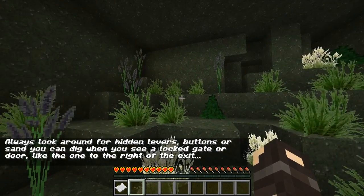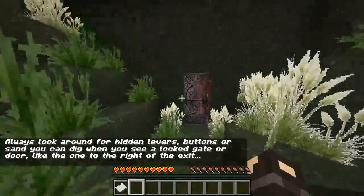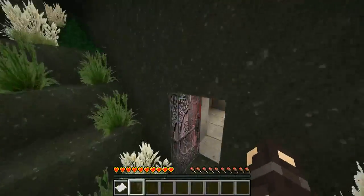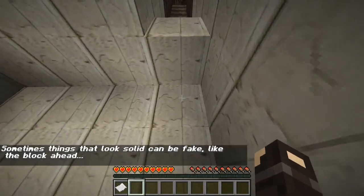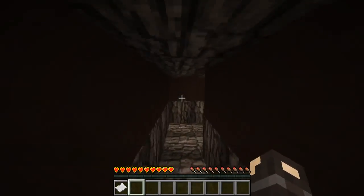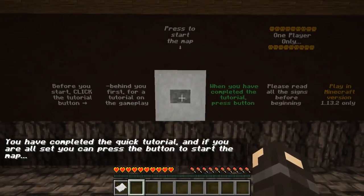Always look around for hidden leaves or buttons, or sands you can dig when you see a locked gate or a door, like the one to the right which is the exit. So let's look for a button — found it, there's one right there. Sometimes things that look solid can be fake, like the block ahead. That's a fake block. There's a lot of stuff going on in this map. I can press the button to start the map. Excellent, let's go. Minecraft maps are wild now — they have voice acting, the story.